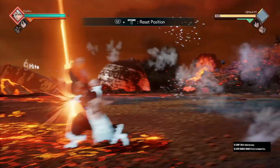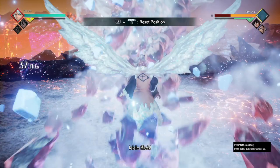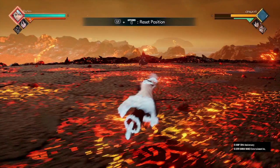The second combo is five lights, three heavies, call Rukia, do Hail Flower Dragon, she freezes, then do your Icicle Birds. This combo is literally useless — I wouldn't recommend it at all. Sometimes it'll drop if you're too close. Don't use this second combo.